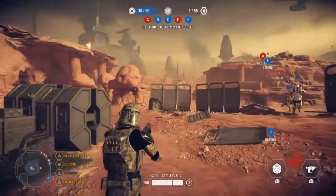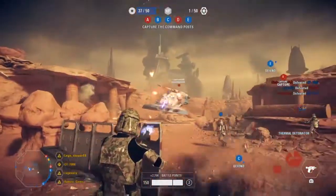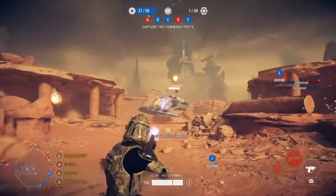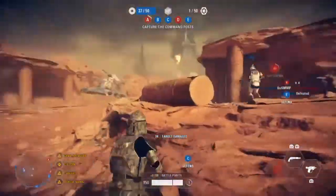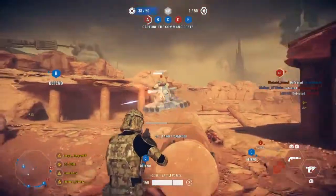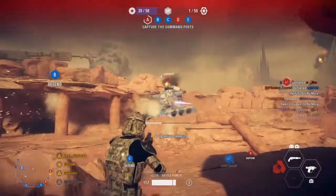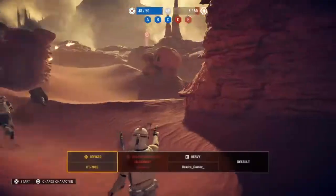When you destroy an AAT in this new update, it turns from blue and gray to tan — it just randomly turns to tan, even though there's no tan on it. You'll see it right now when this thing is destroyed. It just turns to tan.